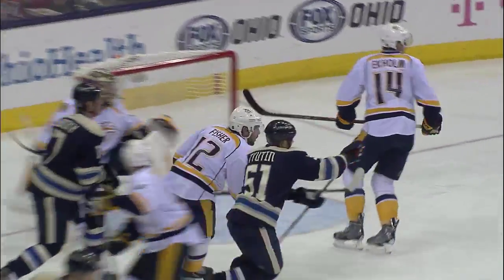Pass to the defender, Tootin with a shot — that one just rung off the post. He tried to go upstairs on Pecorine. He got it up there all right.